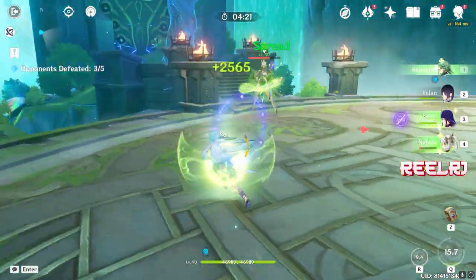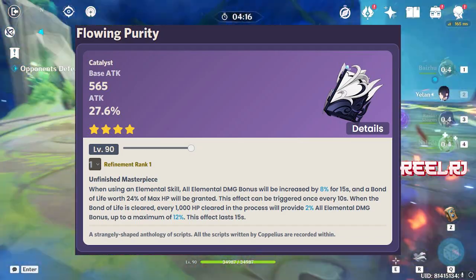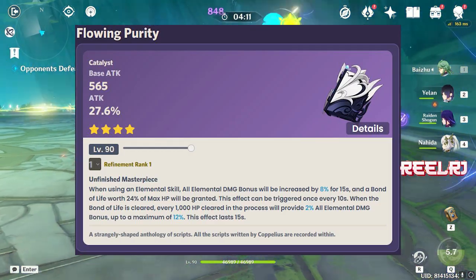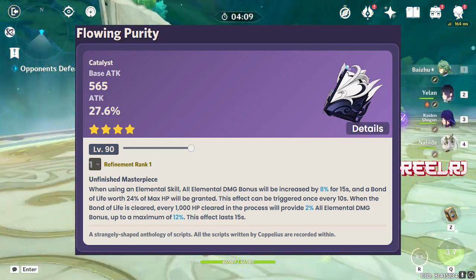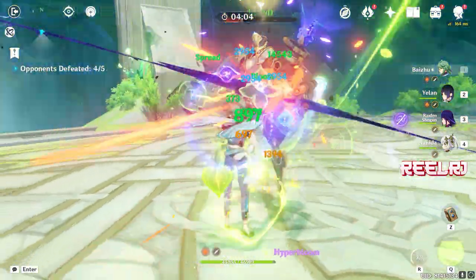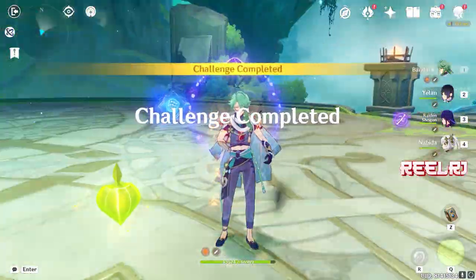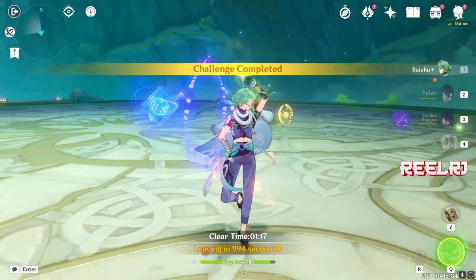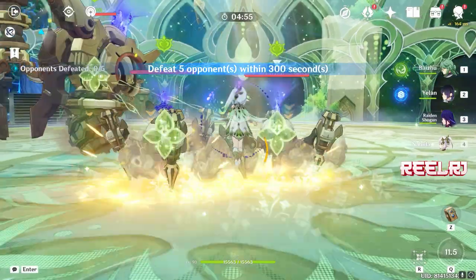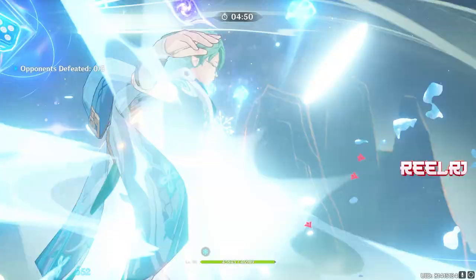On number four, we have Flowing Purity. It's also a 4-star weapon with a base attack of 565 and an attack percentage of 27.6%. One important thing to note is that Neuvillette scales purely on HP percentage — the higher his HP, the higher his damage on the field. So make sure you build Neuvillette around HP and choose weapons that match his kit.